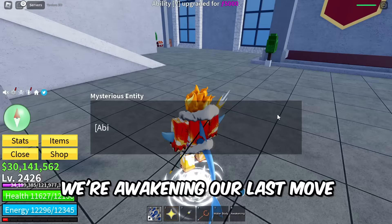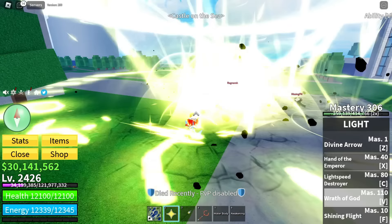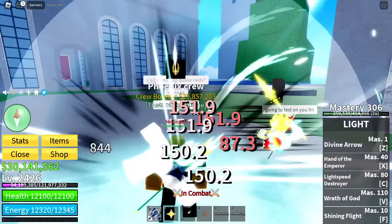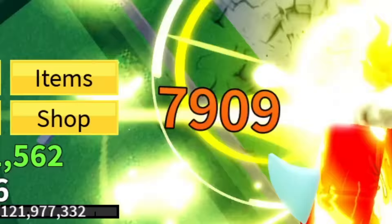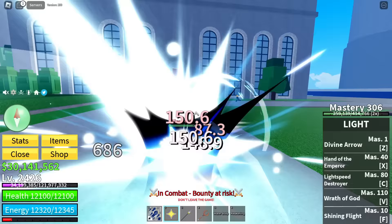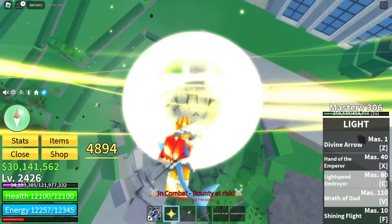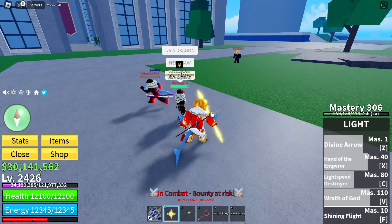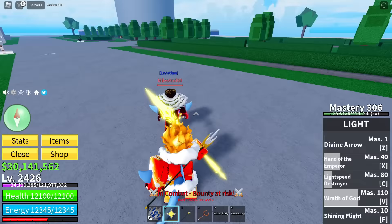It's time — awakening the last move: Wrath of God. I think this is just a better version of the old V move. Let's try a combo: Soaring Beast, Lightspeed Destroyer, Wrath of God — the damage, let's go! Doing it again: Soaring Beast, Lightspeed Destroyer, Wrath of God — 14,000 damage. The damage of the light fruit is absolutely nuts.